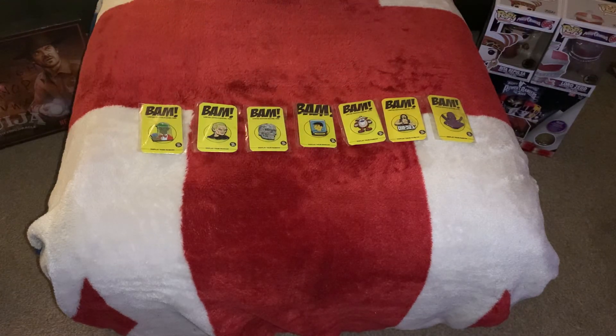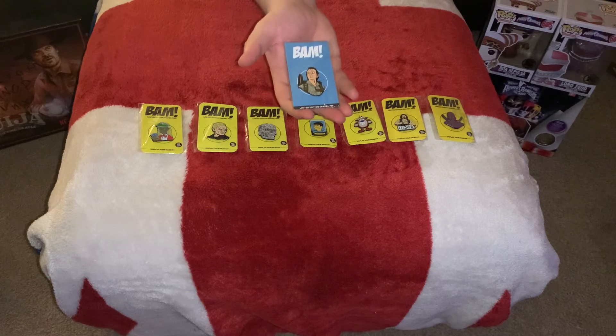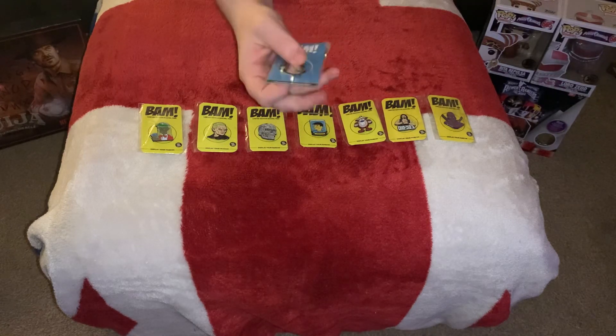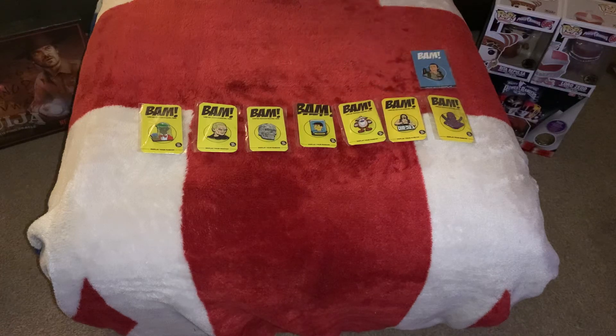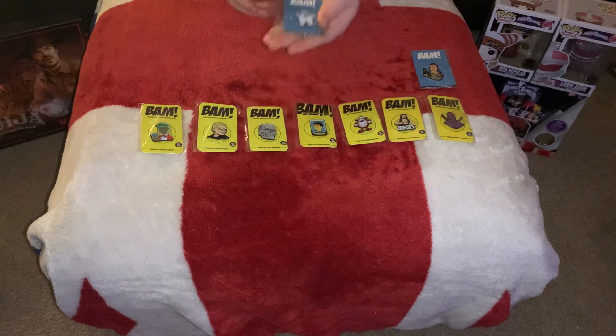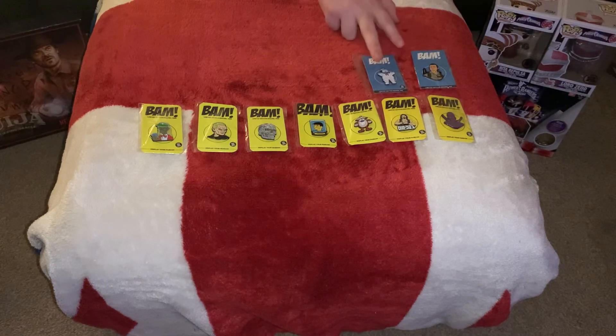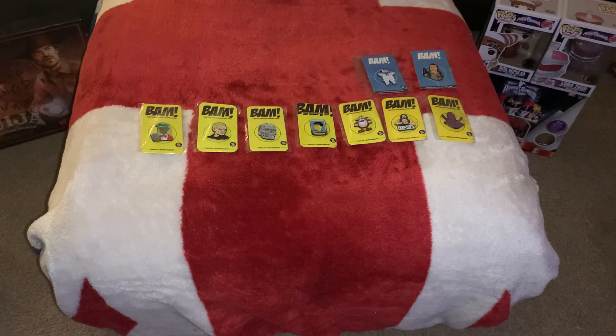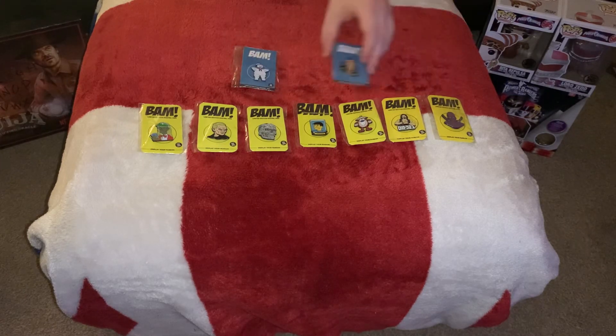Our last two are a perfect example of what I'm talking about with upgrades. In our previous video we pulled a Bill Murray — he was the common — and then in this pack we've got a rare which is out of 250, and it is the Marshmallow Man. So: Bill Murray common, Marshmallow Man rare, and then if you managed to pull a super rare in a normal box that one would probably be out of 99. So that is our badges from this box.